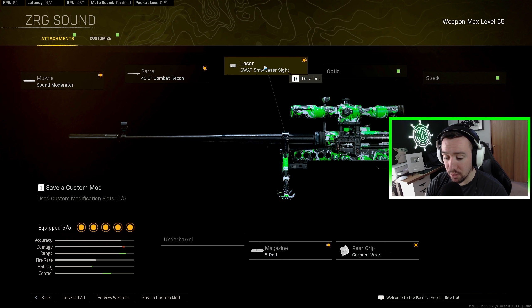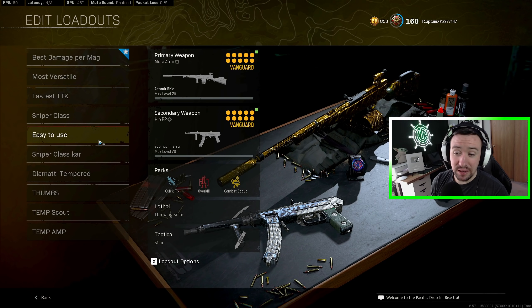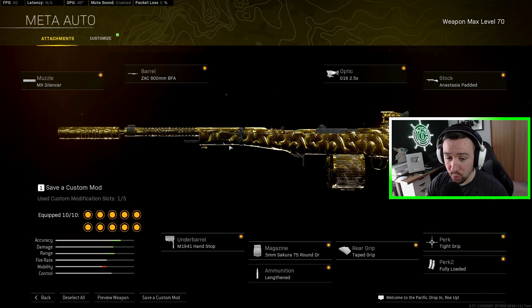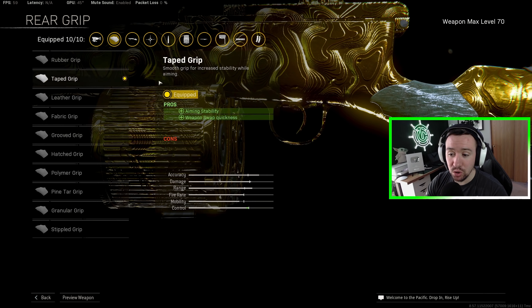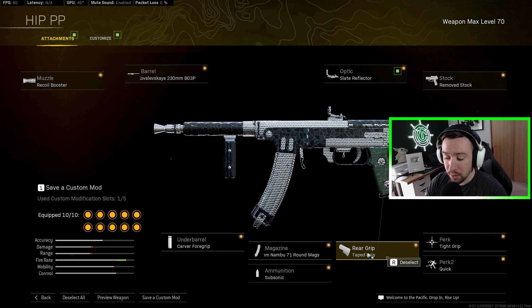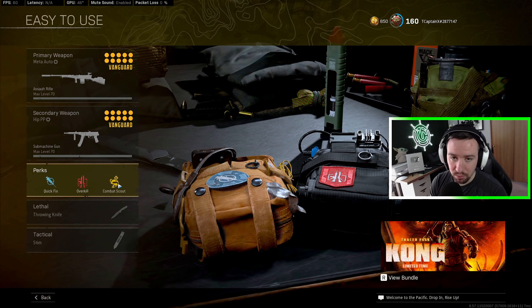Combat gives the best bullet velocity, SWAT gives the best aim-down sight speed. You only start with three rounds on the ZRG so go with the five-round mag. Serpent helps the most for aim-down sight speed — you can use Airborne for a little flinch resistance, but the ZRG is still basically unusable if you're getting shot at, so I just go with Serpent. The easy-to-use class — great for beginner-level players but still phenomenal for any player — is the Automaton with super smooth recoil and easy-to-control behavior. The 75-round drum is a huge pro. Since this class has both Vanguard guns, we can run Taped Grip which gives weapon swap quickness, basically like having Amped. For a hipfire build, Fabric Grip would be the better option for tighter hipfire.